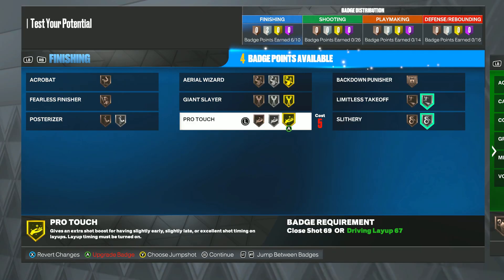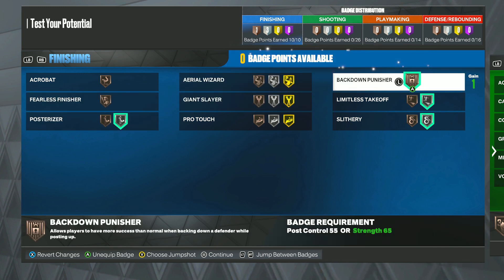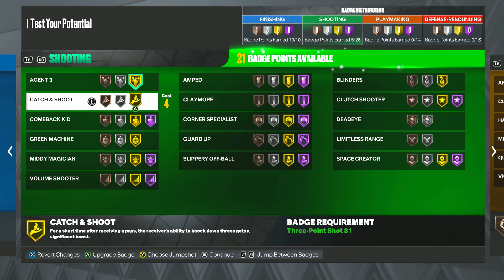We need slithery and posterizer for sure, and we have another one left — we could honestly use back down punisher on bronze. For shooting badges, you want agent threes since we have shot creator takeover.